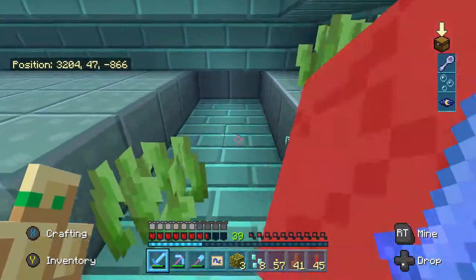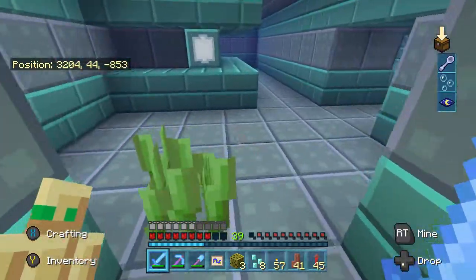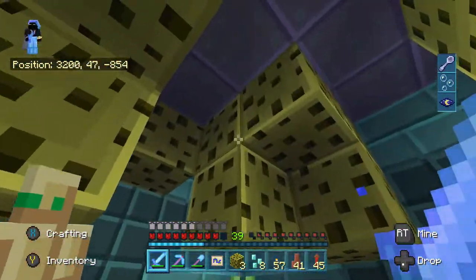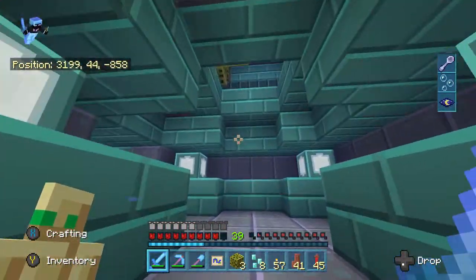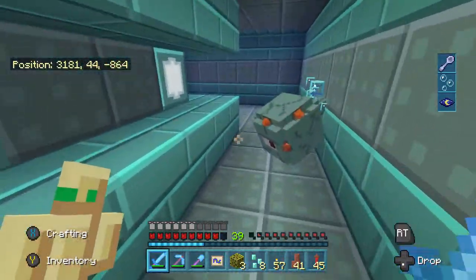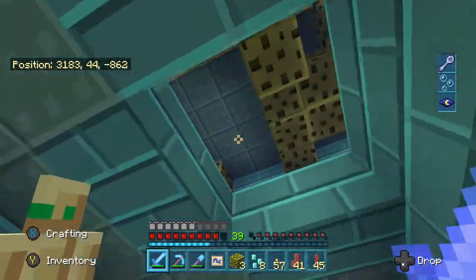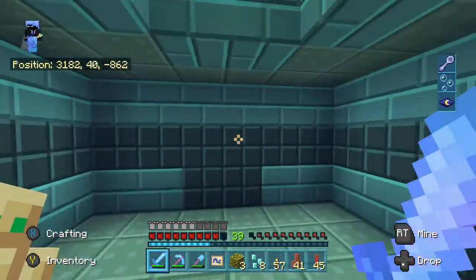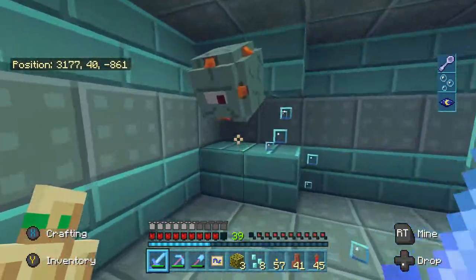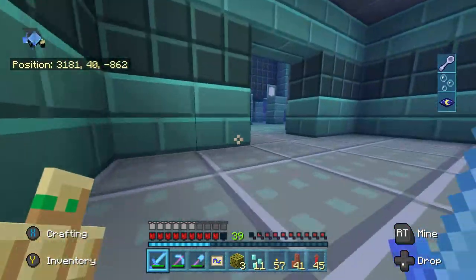Keep exploring every inch of this place until you find all three giant elder guardians and slay all three of them. They're basically just giant versions of the mini guardians and don't really do anything else. If you do touch them you will take some damage because they have spikes on them, so definitely keep your distance. They shoot beams at you as well, so to counter that just put some blocks in front of you to break their line of sight. They have a lot of health, so you're going to need to put tons of damage into them. Once they're dead, they will probably drop sponge, which is a pretty rare ingredient only obtainable from ocean monuments.